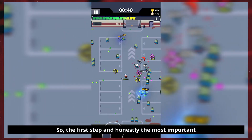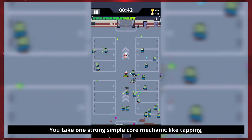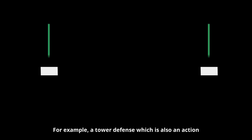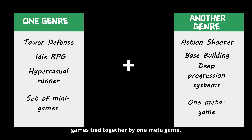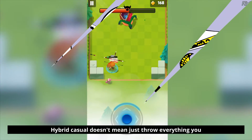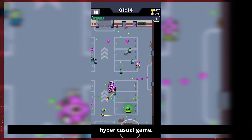The first step — and honestly the most important step — is the idea, or in this case, ideas. Hybrid casual games are born from mixing genres. You take one strong, simple core mechanic like tapping, swiping, shooting, or running, and then you layer in features from other genres. For example: a tower defense that's also an action shooter, an idle RPG mixed with base building, a hyper casual runner with deep progression systems, or even a set of mini-games tied together by one meta game. The combinations are almost endless. But here's the catch: don't over-saturate the game. Hybrid casual doesn't mean just throw everything you like into one messy soup and hope for the best.